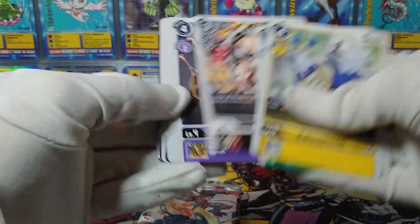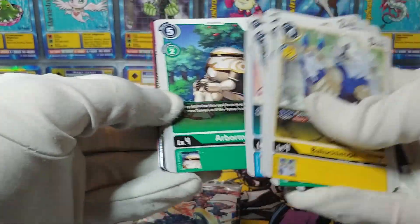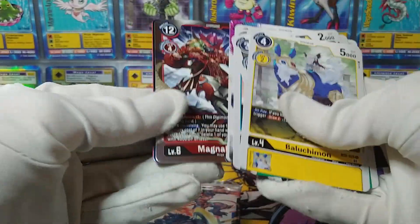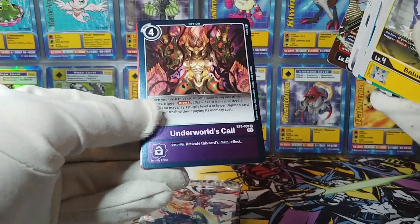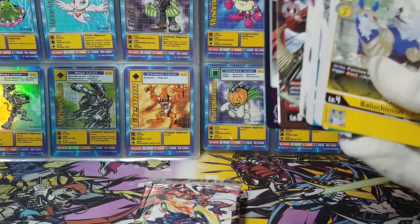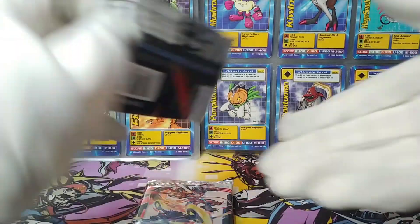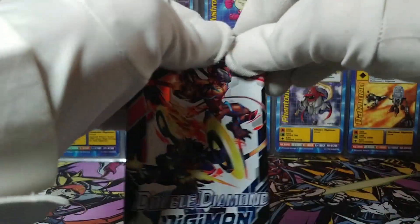Baloochimon. Nanamon, Apemon, Toyogumon — good stuff. Oh, hang on — Magna Kidmon and Underworld's Call. I think this was a rare that I didn't open a ton of, if I recall correctly. Maybe it is a short print — who knows?